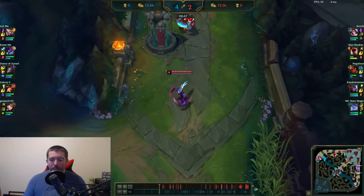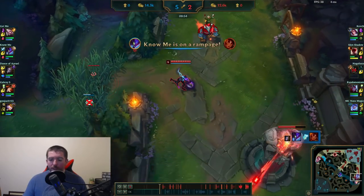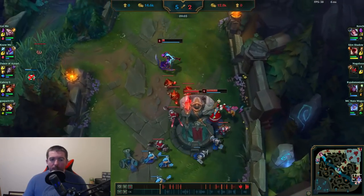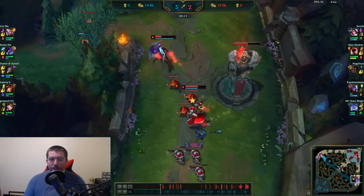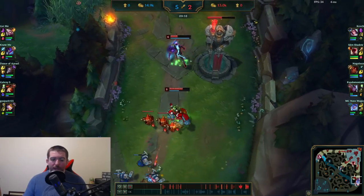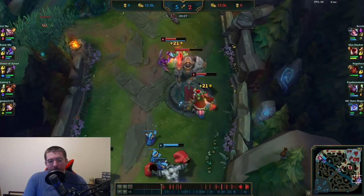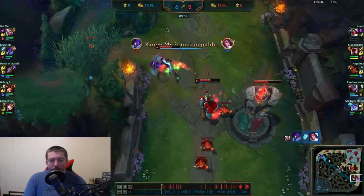Kha'Zix is all over the place doing a lot of work, and Lee Sin is struggling — which is rough because Lee Sin really needs a dominant early game to be successful. I get hooked and immediately get burst down, nearly dying, and have to burn Flash. That was really bad on my part. But because I have Fleet Footwork, I can sustain up in lane without having to back, so I don't completely miss out on all these waves. Now that we've hit level six, I'm looking to all-in with my ultimate if we get a gank.